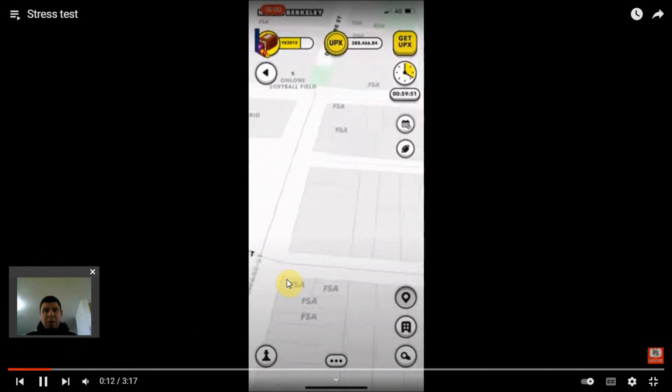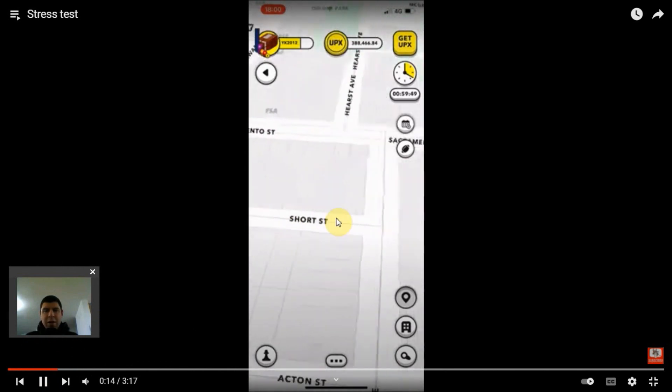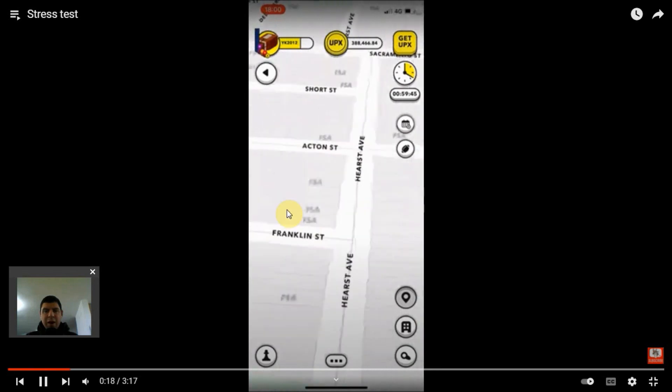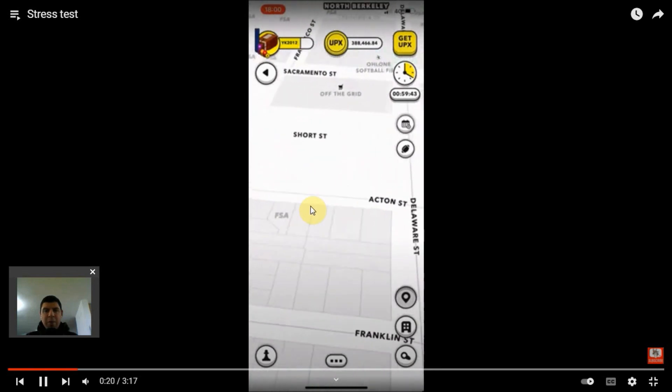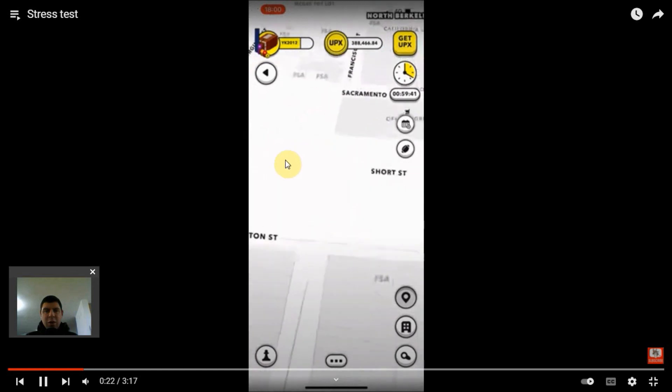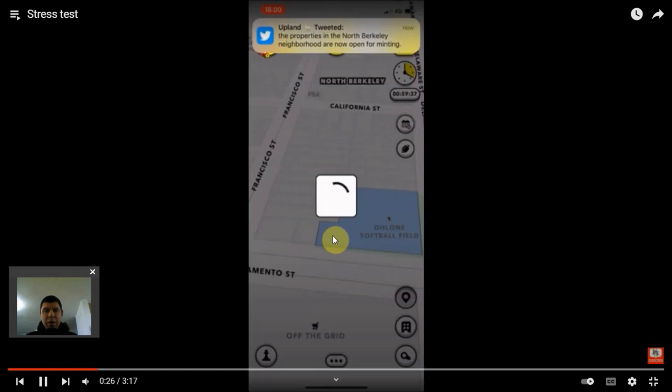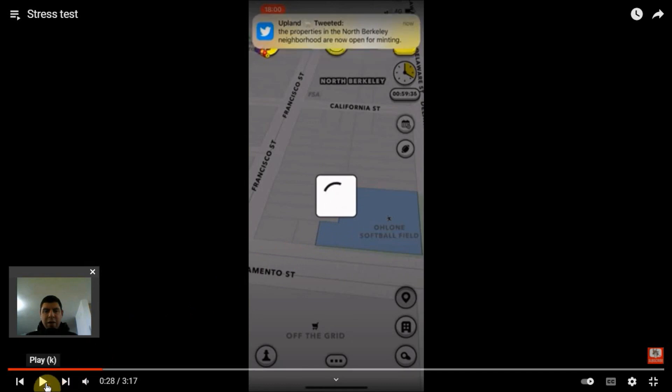And he will be able to start minting wherever he is. Since I am not in this neighbourhood, if I wanted to mint something here, I have to look for a property that someone else owns. So I am looking around the map waiting to find a property to turn light blue. And there it is. So what I am going to do now is send myself to that property.